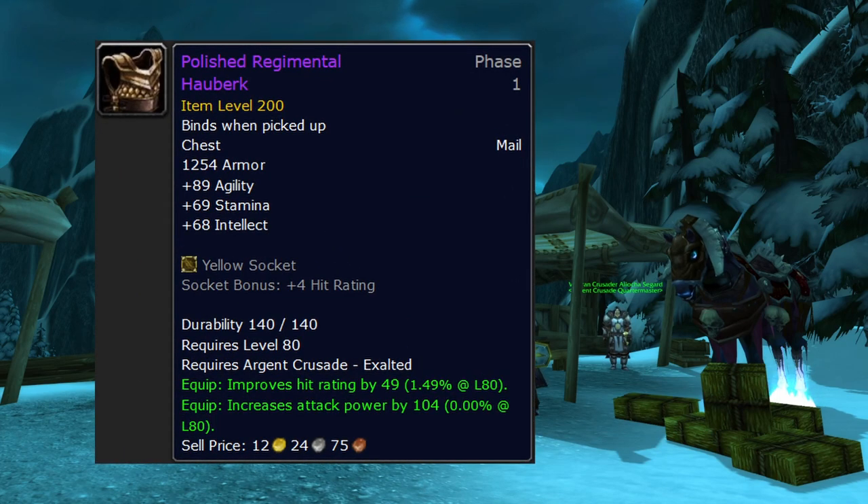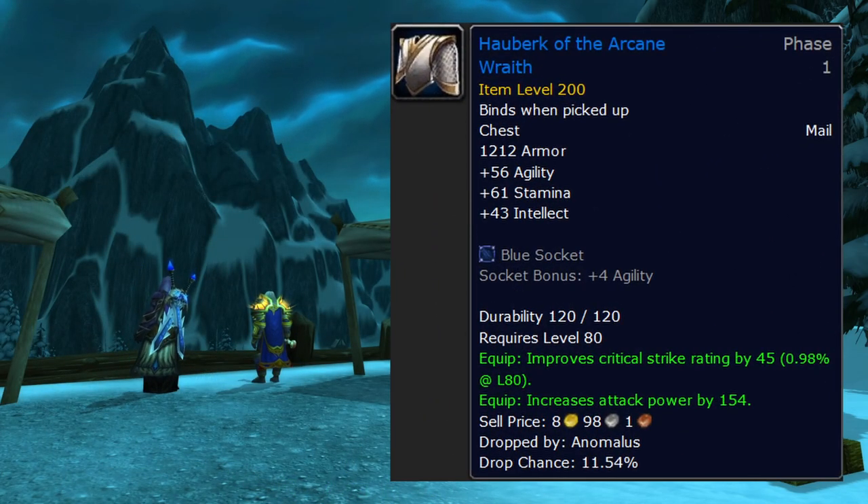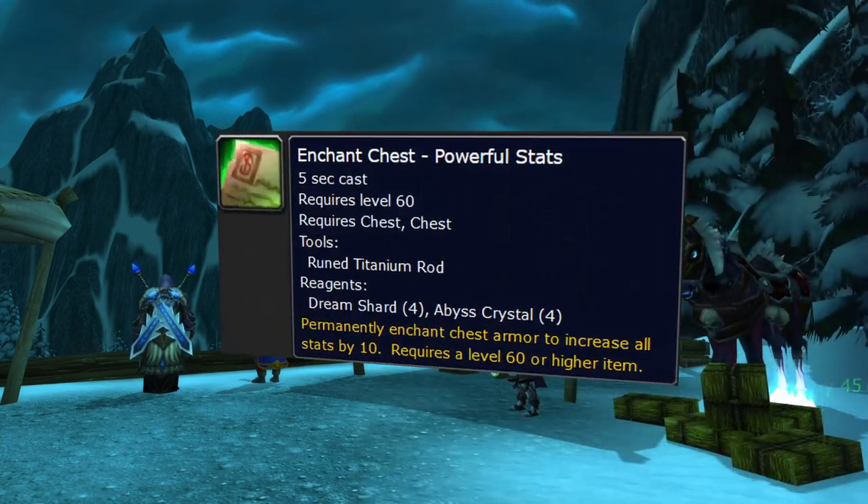Polished Regimental Hauberk from Argent Crusade exalted is really good — not P1 BiS or technically even pre-BiS, but it's really good, and rep is so easy to farm in Wrath that this is what most people should go for. While working on that rep, something like Hauberk of the Arcane Wraith from heroic Nexus would be good. Our chest enchant is 10 all stats.